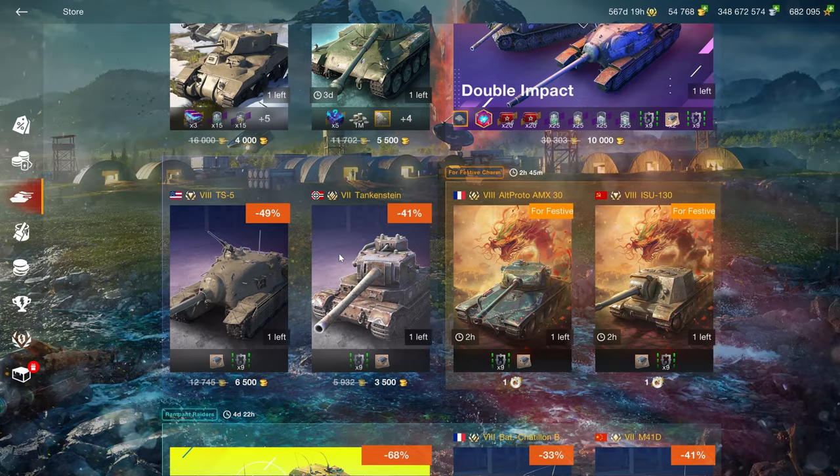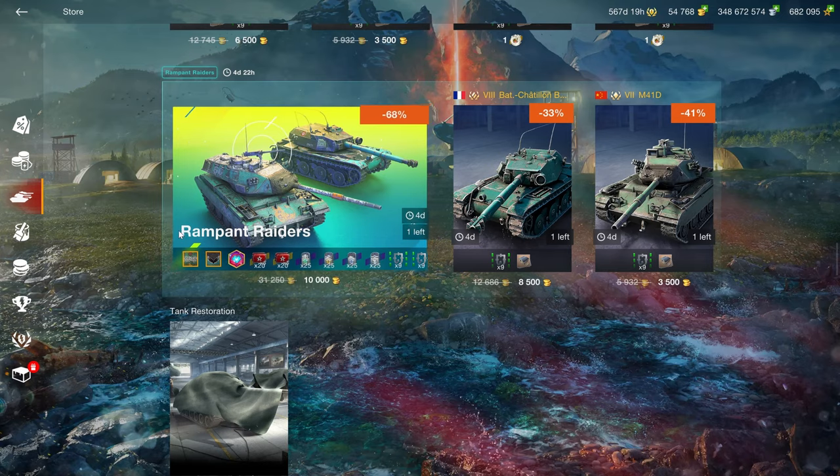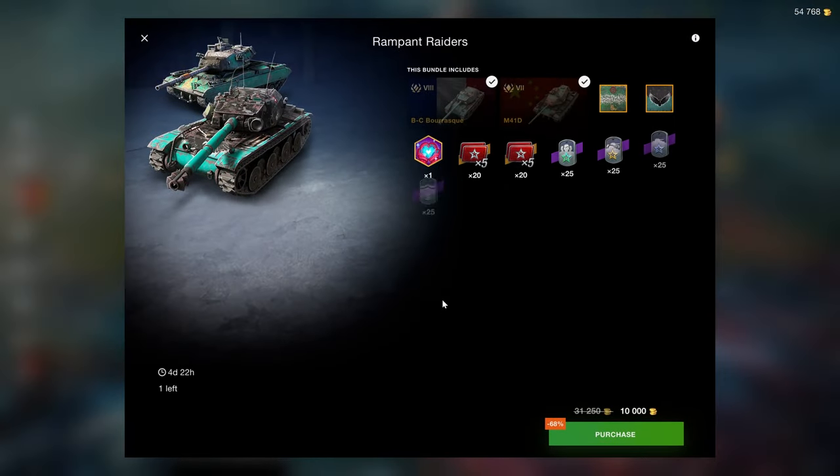The Thank You Stein is 3.5k gold and includes equipment, which I love to see — Wargaming has started to include more equipment in bundles, which was quite rare in the past. My value for a tier 7 is 3k gold, so having 500 extra for the equipment is okay. The Rampant Raiders bundle consists of the Barask and the M41D.